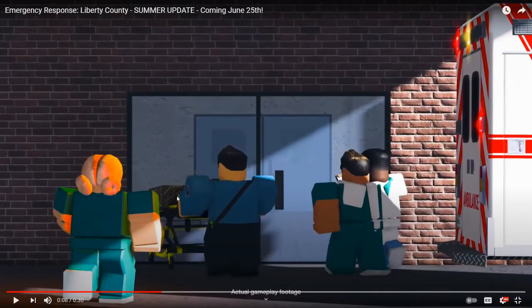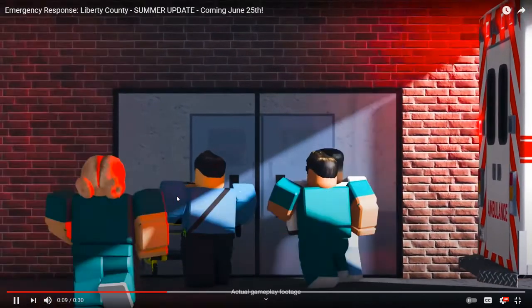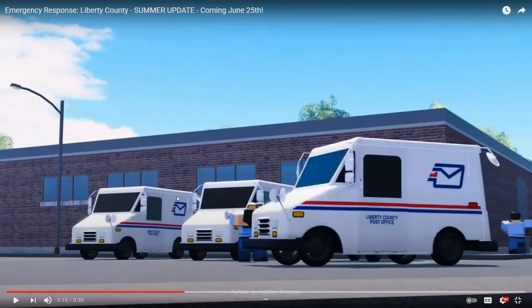Here's what their office will hopefully look like. I wonder if this will be the EMS uniform — we'll find out June 25th. There's also going to be mail delivery — you can deliver mail from the new Liberty County Post Office. It looks really cool.